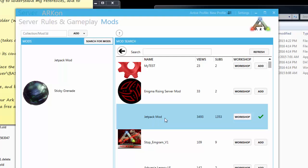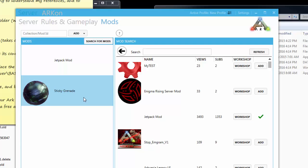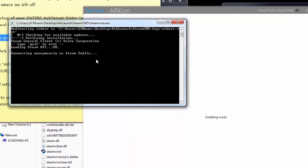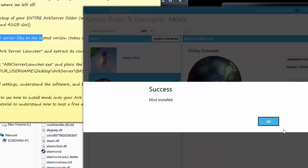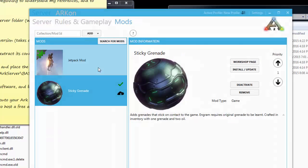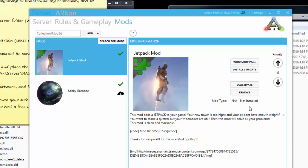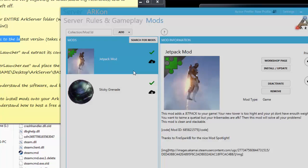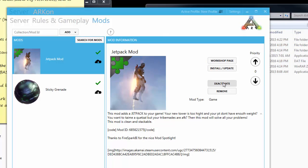I'm going to add one more mod — the Jetpack mod. Once added, you'll see a check mark next to each mod. To activate a mod, click on it and press 'Activate,' then click 'Install/Update.' A command prompt will open and install it directly to your server. Repeat the same steps for the Jetpack mod: click it, activate, then install. If you want to temporarily remove a mod from the server without uninstalling it, click 'Deactivate.' You can reactivate it later without re-downloading since it's already installed.